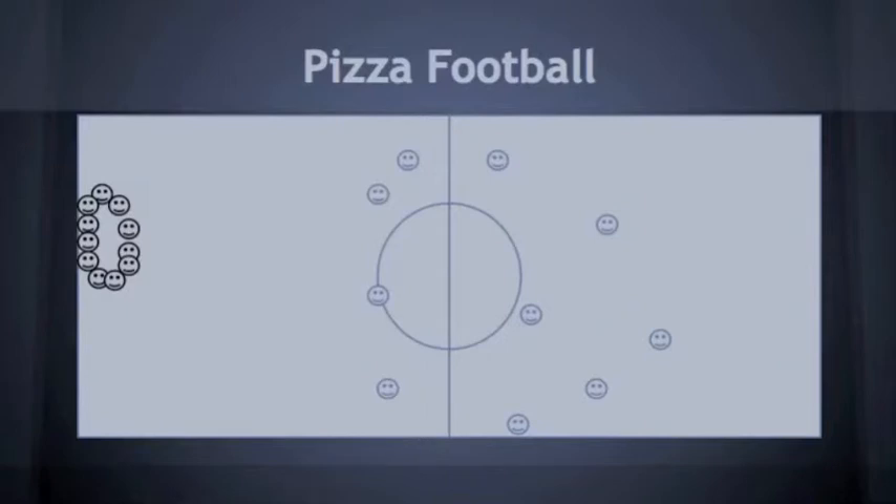Once everyone disperses, the other team is going to try to touch everybody. If they touch the person with the ball, he must stop, freeze in place, and then pass the ball forwards or backwards — anything you want — and you keep doing this until you score.